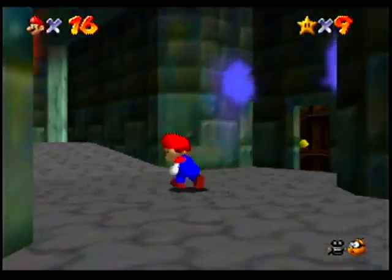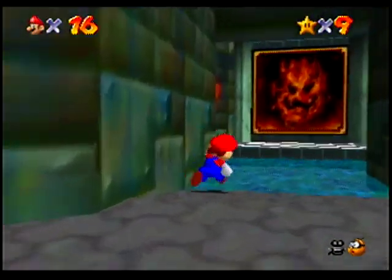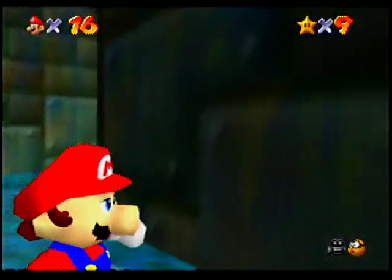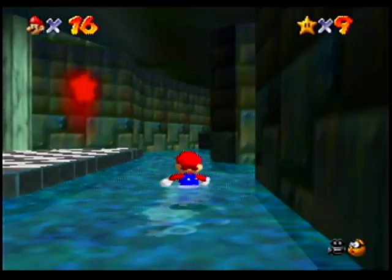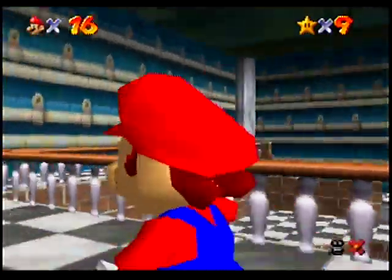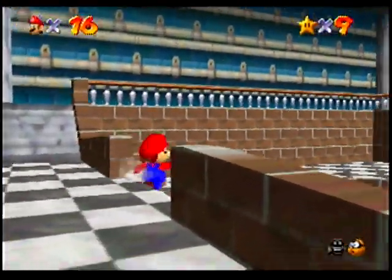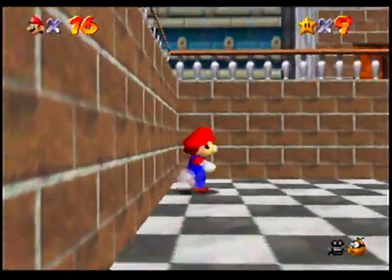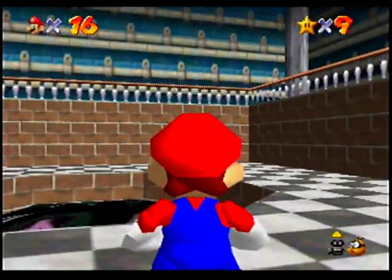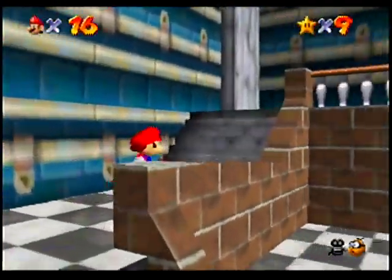Thank you for the tip on negating fall damage. Also, the fire on these walls will hurt you, so don't mess with them. We've got a scary, fiery painting and this dead end here. There's a room over this way, so let's check it out real quick. And what the heck is that? It's like a well full of oil or something. Whatever that is, let's not mess with it now.